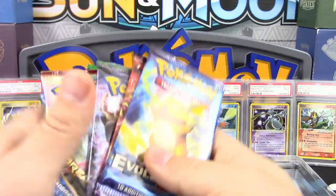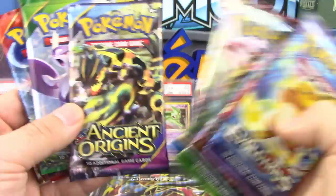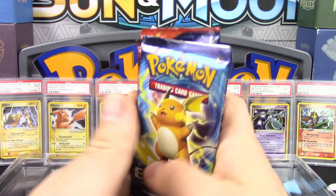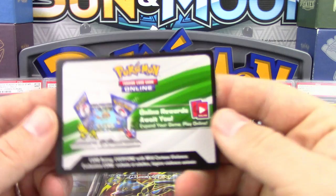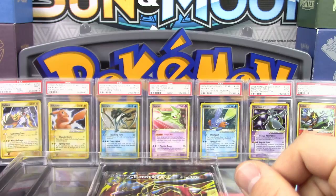In order, that's Primal Clash, Roaring Skies, Ancient Origins, Breakthrough, Breakpoint, Fates Collide, Steam Siege, and Evolutions. We also get a code for the Pokemon TCG Online, which I'm assuming is all of these cards in their full art forms, though we haven't been able to redeem them yet. And we also have a Jumbo promo of Mega Lucario EX.